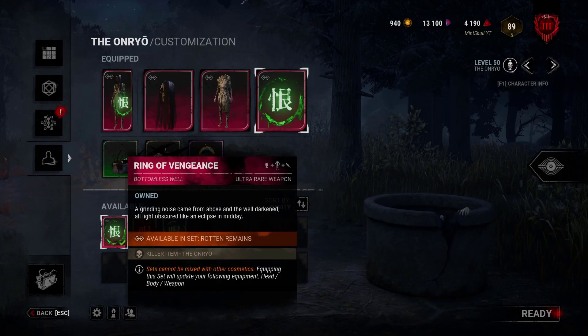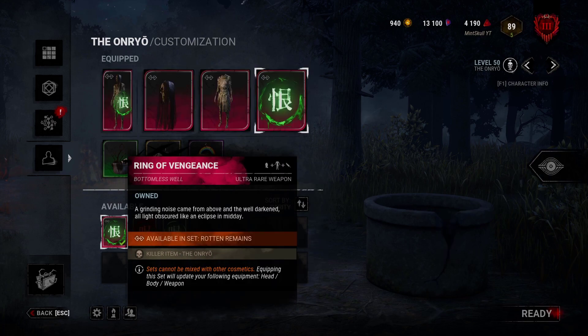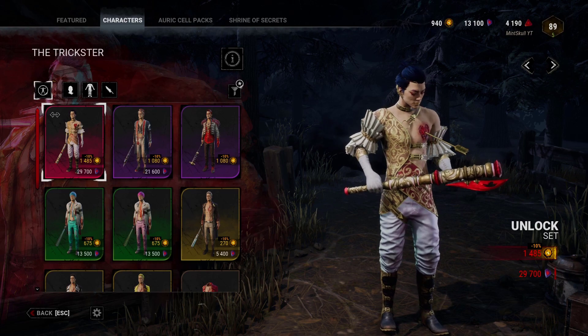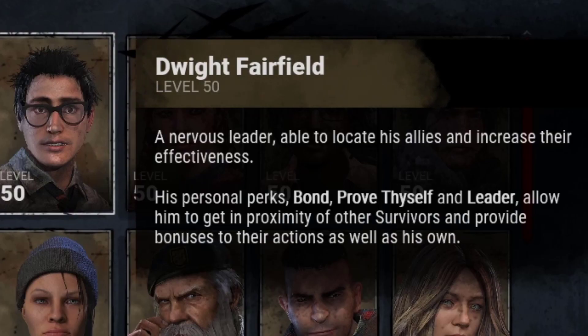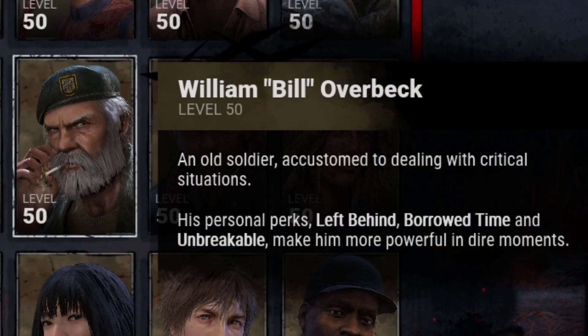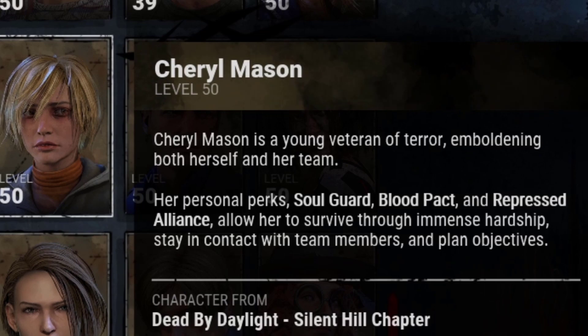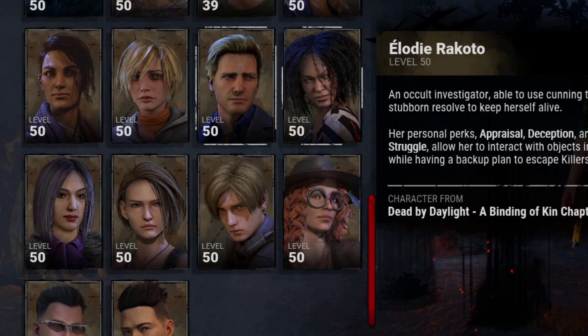Why can't we use any weapon we want with killer sets? There would be zero clipping issues with Sadako's Ultra Bare skin or Trickster's. Why are we paying extra for a basic weapon that has nothing special? Survivors also have a consistency problem in their descriptions. At first it was always a description of the survivor, but then with Cheryl it was just her name.